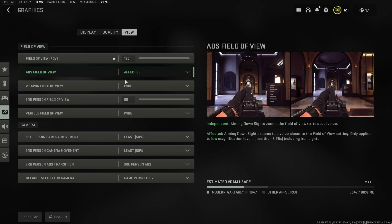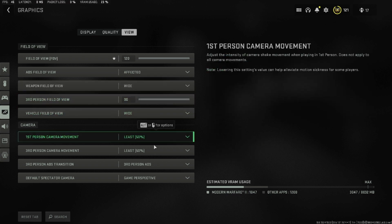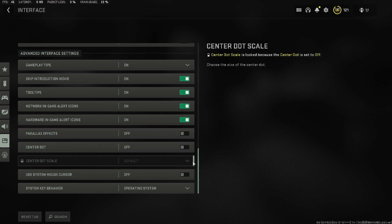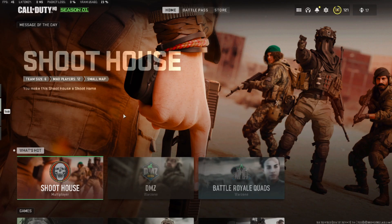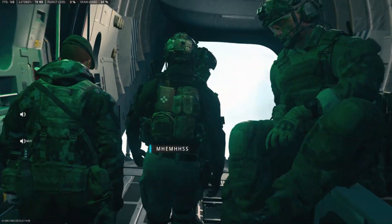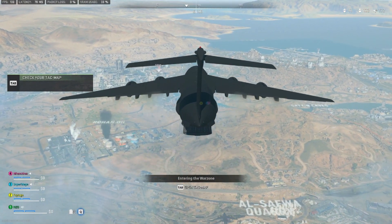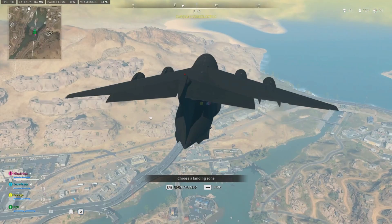In the View settings, keep your field of view to 120 — you can also play at 110 for better enemy visibility and potentially more frames. Set weapon field of view to Wide and first-person camera movement to Low. Then go to Interface, open Advanced Interface Settings, and turn off the parallax effect and center dot. Restart the game for shader optimization — once you launch the game, let the shaders install and then you're ready to go. I hope these settings help you. If you're still watching, please subscribe, enjoy the gameplay, and I'll see you soon — bye bye!